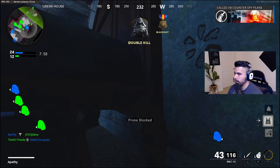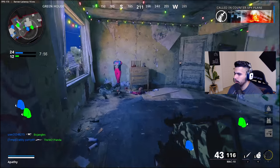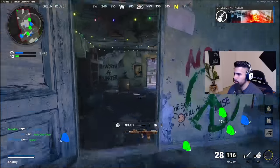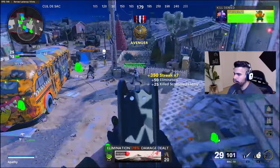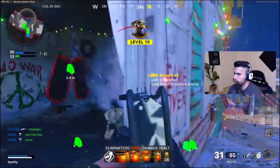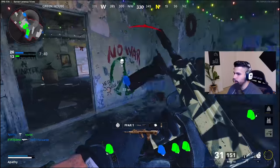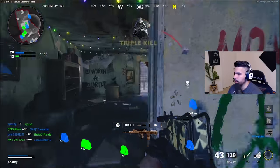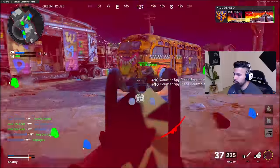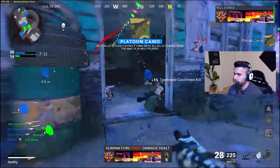Put the counter UAV up, pop the armor plate. They're all under me but also behind me, so I'm scared. Now the thing about the Mac-10 is, literally with basically no attachments, you can still control the recoil. It does have a little bit of a kick to it, so it takes a little practice, guys. But with practice, you know what makes perfect.